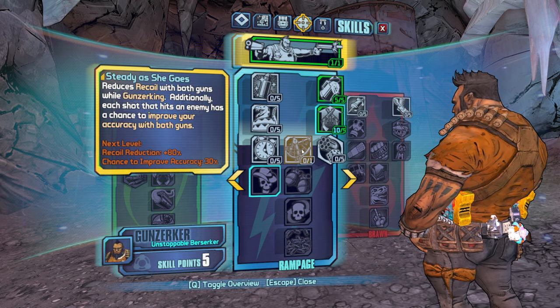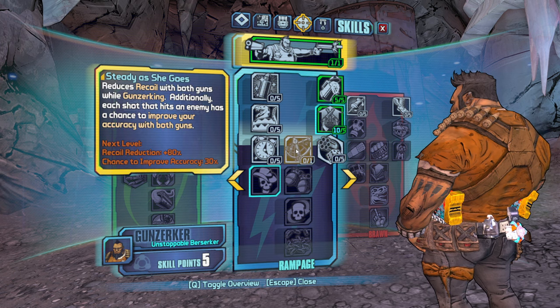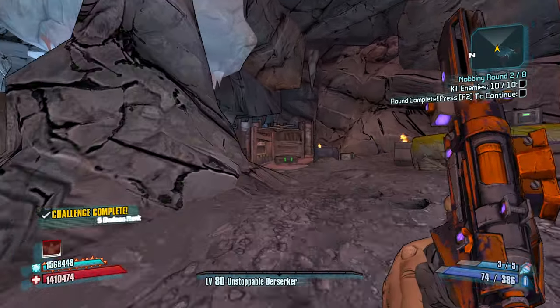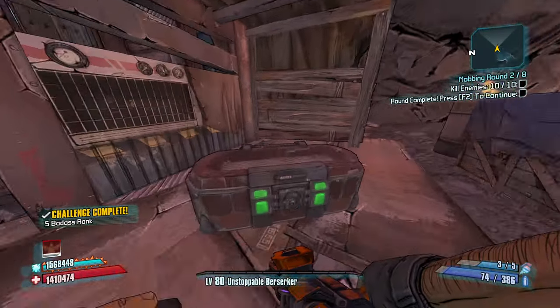I think Steady As She Goes is good. We just got to be careful about using it with Hyperion weapons. Let's go Steady As She Goes and more cooldown reduction on our action skill so we can have it up all the time, especially for bosses.